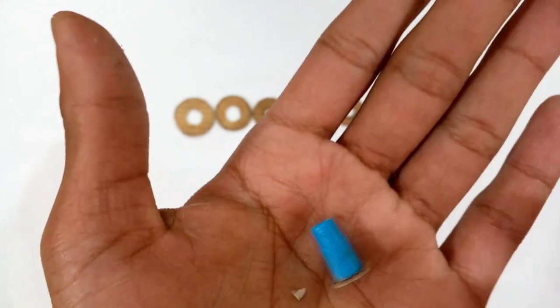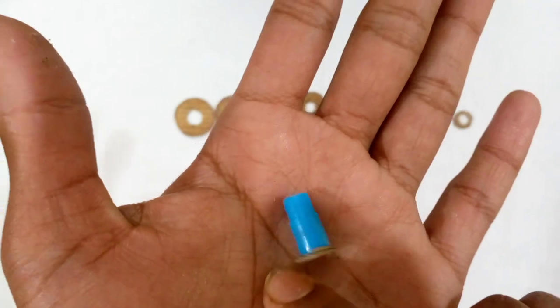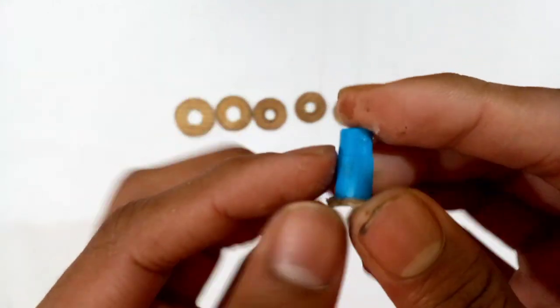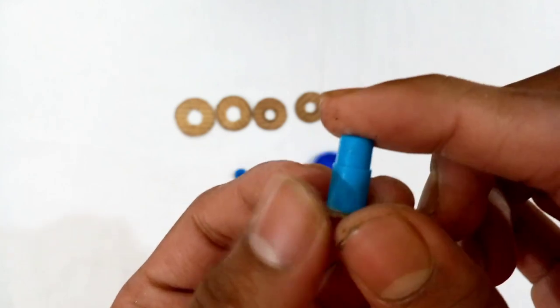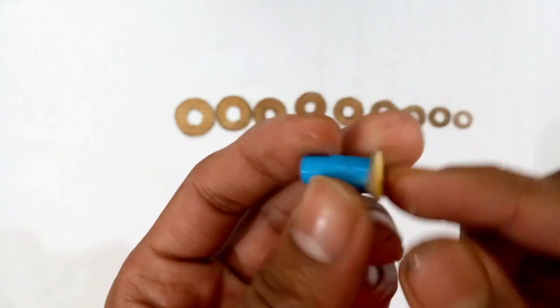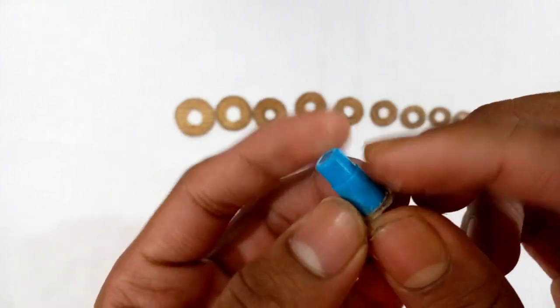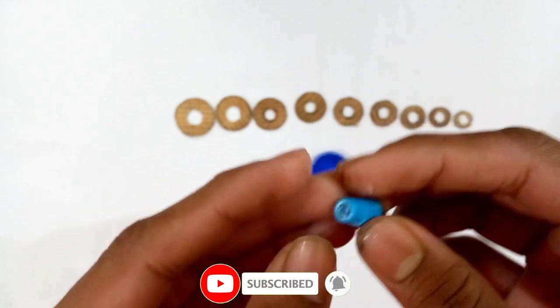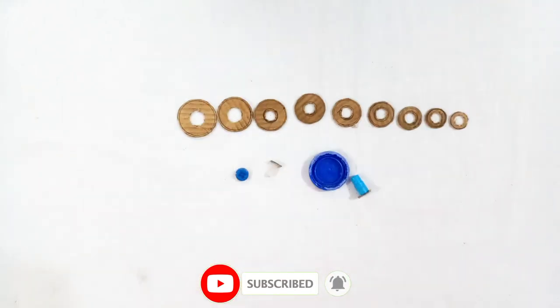Then you need another part. This blue color thing is actually the body of a sketch pen — I cut the upper part of it and at the bottom I took the upper part of it, and I have stuck a circular cardboard piece on it like that. So these are all the items you need to make the volcanic driver.